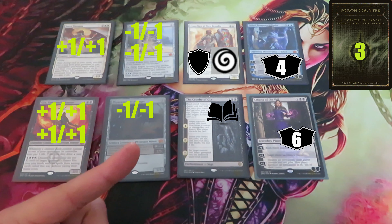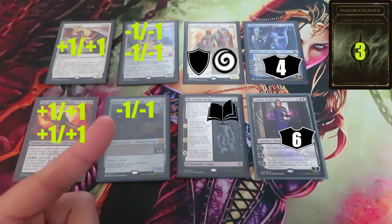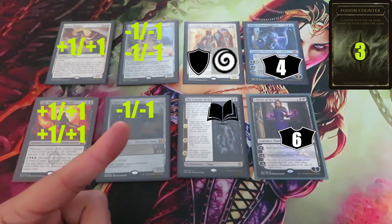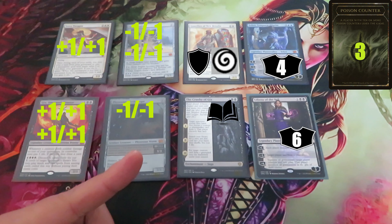If a permanent chosen this way has multiple kinds of counters on it, a new counter for each kind is put on that permanent. Players can respond to the spell or ability whose effect includes proliferating. Once the spell or ability starts to resolve and its controller chooses which permanents and players will get new counters, however, it's too late for anyone to respond.